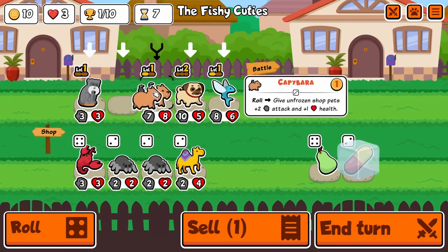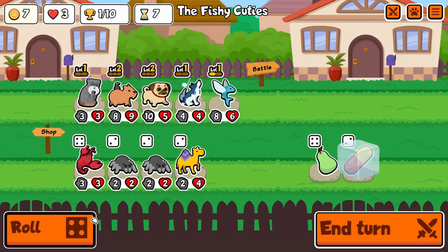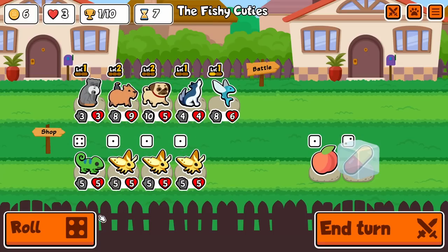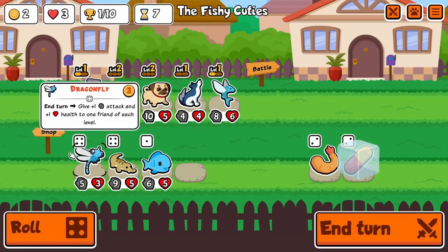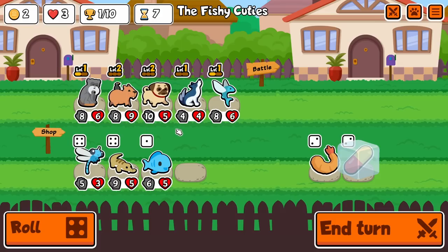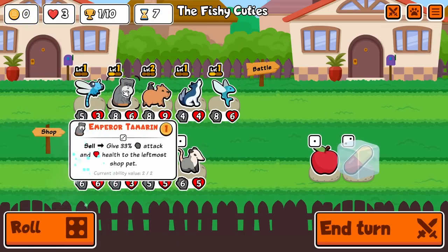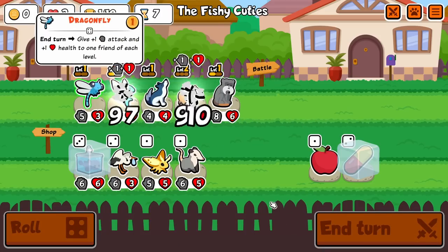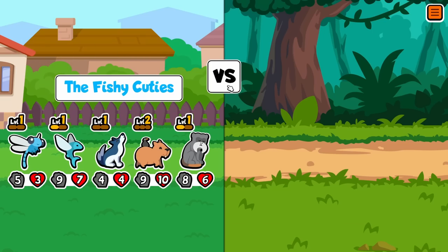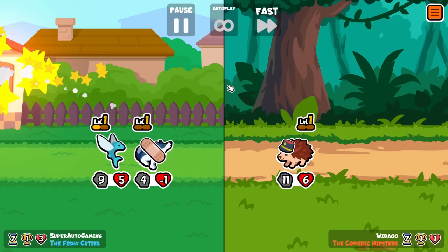We could potentially get Pteranodon in here, but no — I'll just grab Wolf. We found him. Grabbing Dragon Fly. Let's position this correctly. I don't think I want to get rid of Wolf but I might have to.